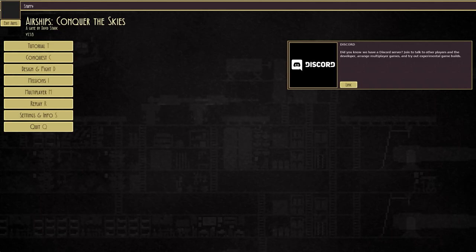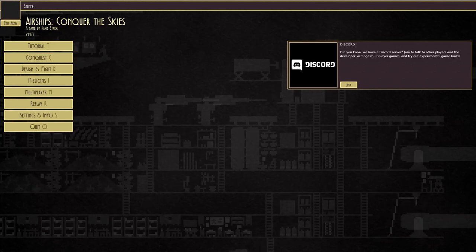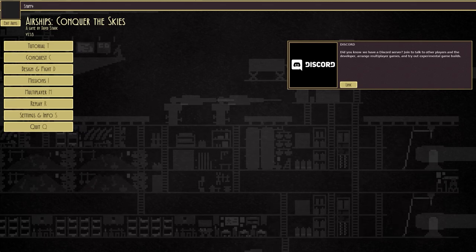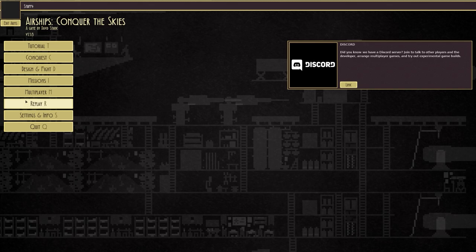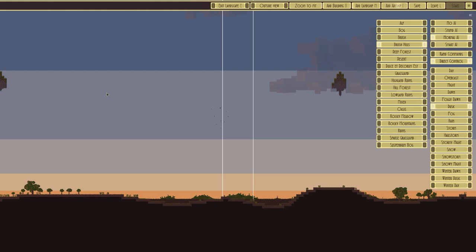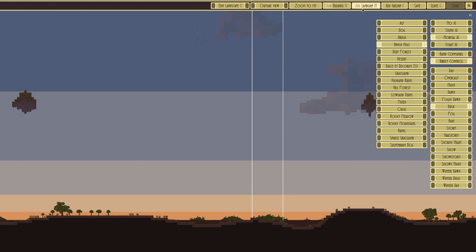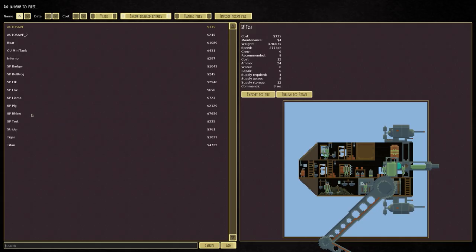Welcome back once again to where ships conquer the skies. Today's beverage is a very nice concentrated pomegranate drink, very refreshing. Welcome back to the game — previously we were doing a standalone designing and fighting session, and we made something that was not overly effective.